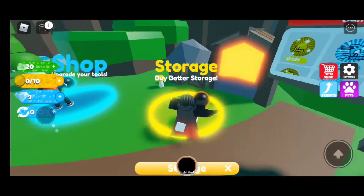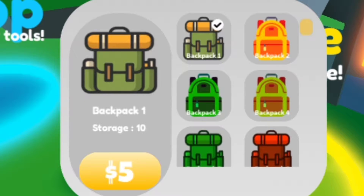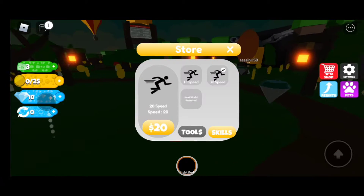We need a better backpack. This one looks cool - gives me a storage of 25, which is better than the last one that only gives me 10. Now we're looking fresh. Not only can you increase your gravity, you can also increase your speed.